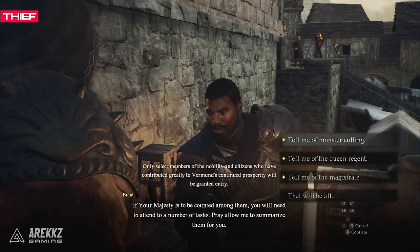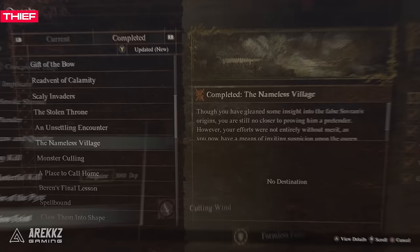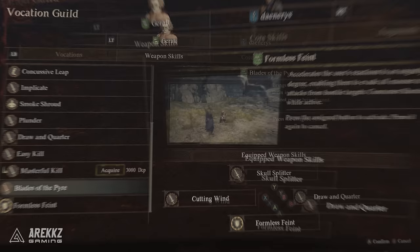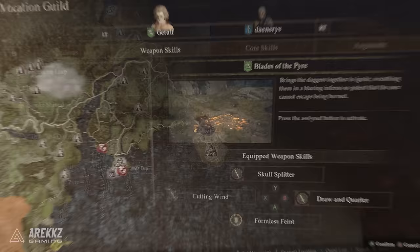Next is the Thief Meister's Teachings, obtained through main story progression of Brandt's various quests in Vernsworth. You need to do his quests until you can ask him about the False Sovereign and you'll get a quest called the Nameless Village. This is where you will gain two Thief Meister's Teaching Scrolls: the Formless Feint, the True Teaching that allows you to dodge all attacks automatically as it drains your stamina, as well as the fake version, Blades of the Pyre, where you draw your blades together to do an explosion that adds fire to your weapon and damages enemies but also yourself.